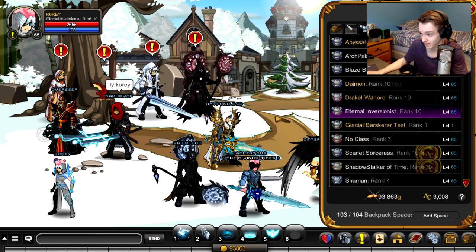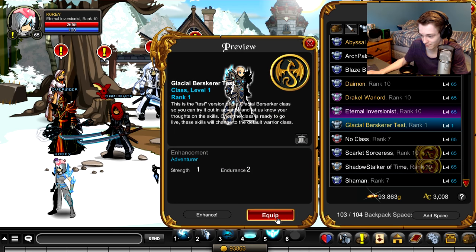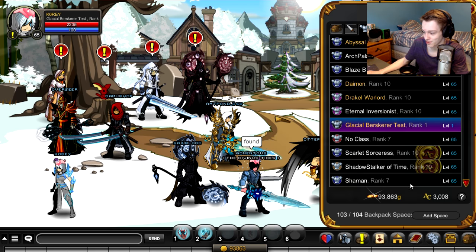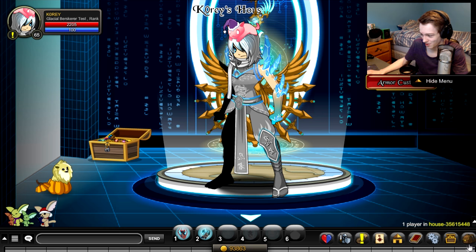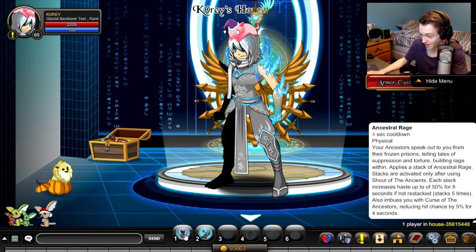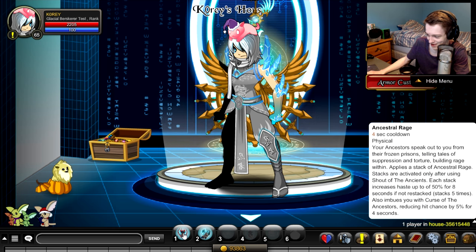I think we're gonna have to rank it up. Let's equip it. We can look at the skills — let's go to my house. So we have Ancestral Rage: building rage within applies a stack of Ancestral Rage. Stacks are activated only when using Shout of Ancients. Each stack increases haste by 50% for eight seconds, stacking five times. Also imbues you with the Curse of Time — ancestors reduce hit chance by 5% for four seconds. So it increases your haste and reduces hit chance.